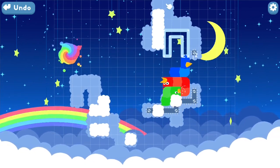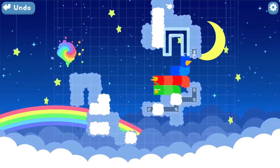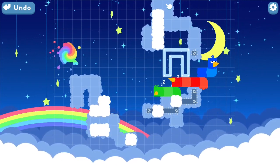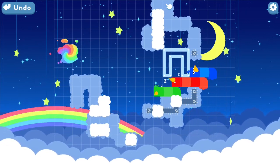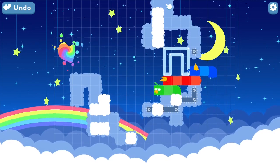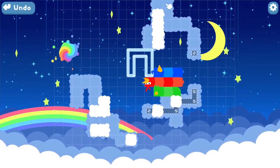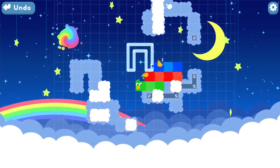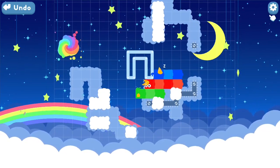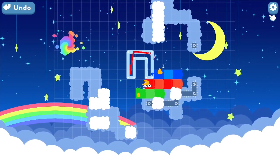So maybe we do that first. Yes, this is fine. There we go — now we're able to push the block across. And the green snake can fall. So now let's stop and take a second to look at this. We want to get the block across to the cloud, from here onto here.